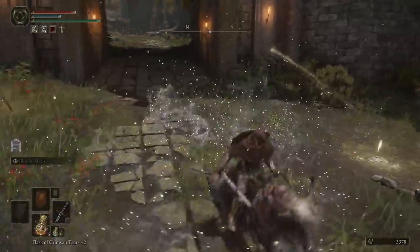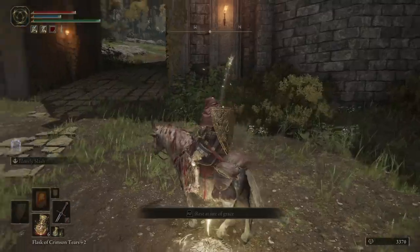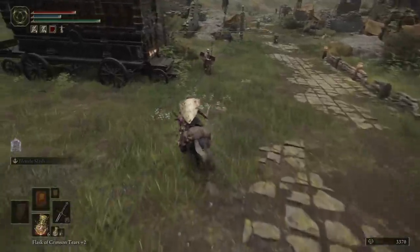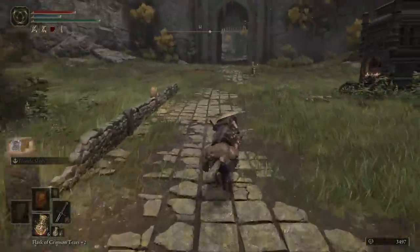Obviously I can kill him a little bit faster as I'm a bit higher level by now, but yeah, easy 1,000 runes. You're right at the Site of Grace — you can just teleport back here or rest and he'll respawn, then go back in there, rinse and repeat. If you want to have some fun, you can go kill the guards as well, although all of them combined might give you 1,000 and it takes way longer, so it's just less effective.